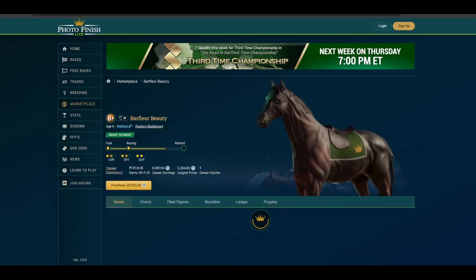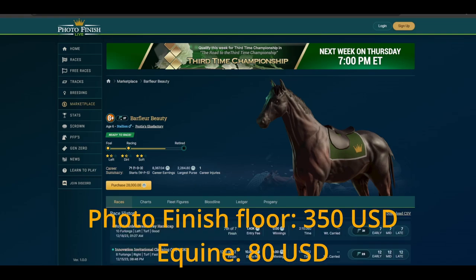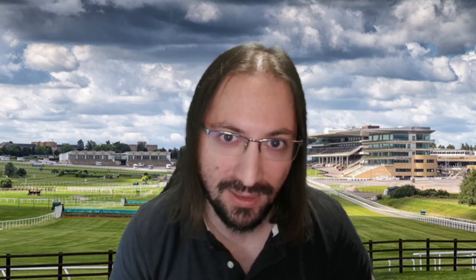For reference, the floor on Photofinish for a racing horse is around $350. On Equine, it is $80. Photofinish and Equine are both games where players can race, breed, and trade their NFT horses. There are many similarities — for instance, on both sides, horses have a life cycle.